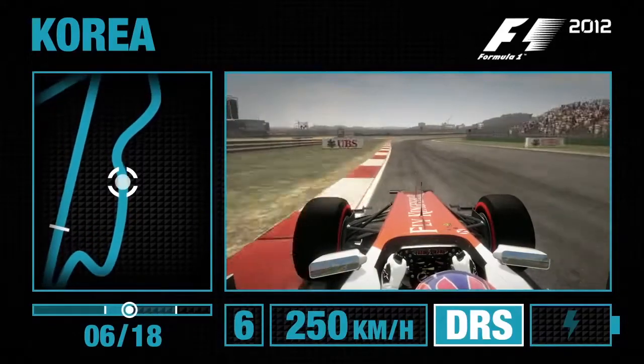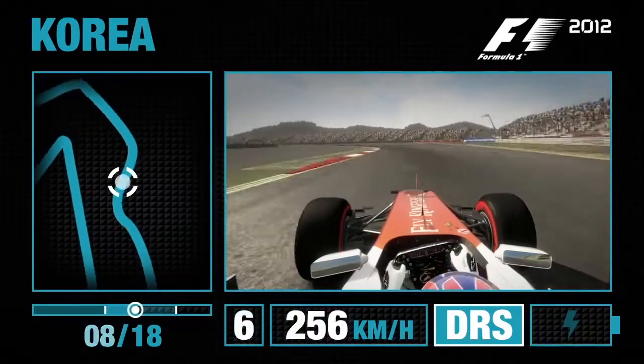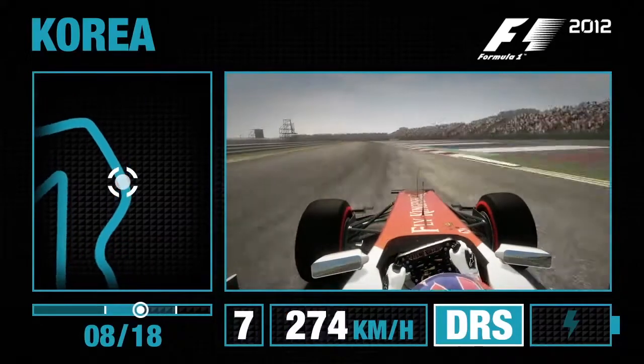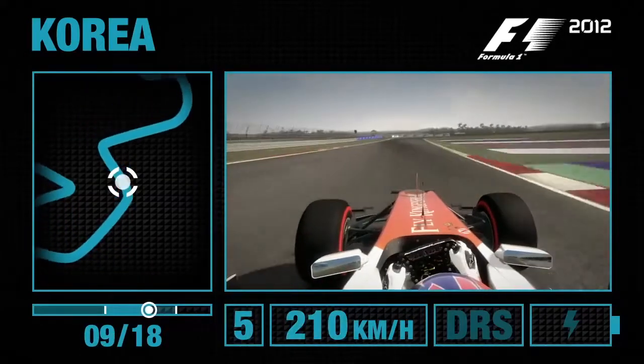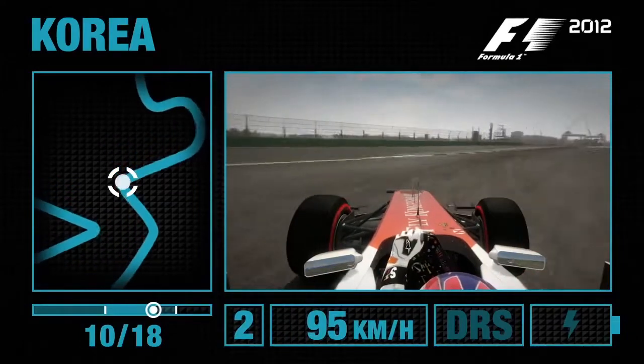Now on the run down towards turn 7, DRS is open, full throttle we go, right and then left, up into 7th gear. Eyes to the left hand side, carry that speed in but not too much to get the car back to the left hand side and slow it down once more into 2nd gear.